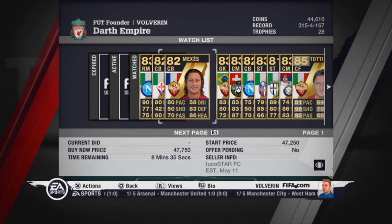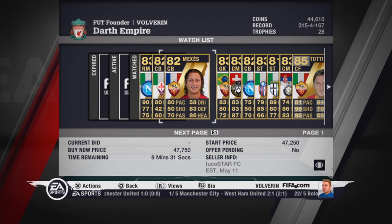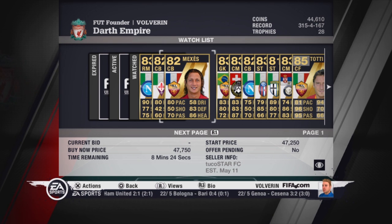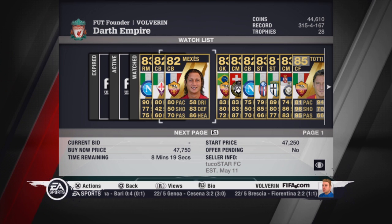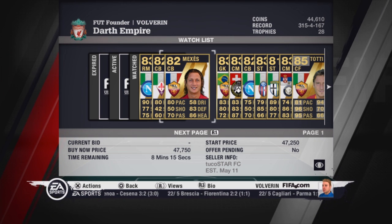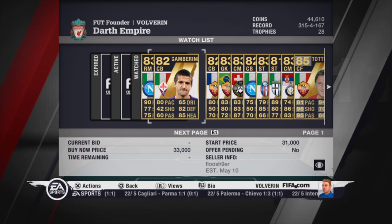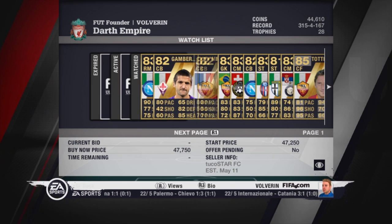We must have 3 great, fast defenders at the back. Our right central back will be Maxis — he has 80 pace, 83 defending, and 86 heading. He is a really good in-form and cheap, going around 25,000 coins on PS3 and around 15,000–20,000 coins on Xbox 360. Our left central back will be Gamberini from Fiorentina, going around the same price as Maxis with pretty similar stats.